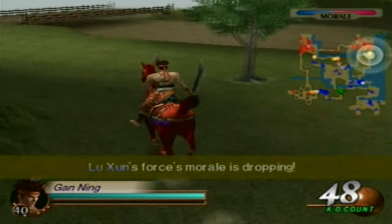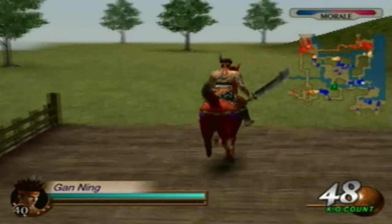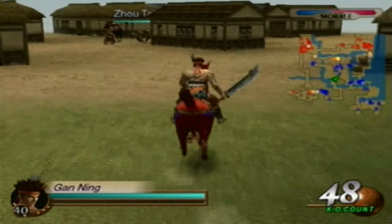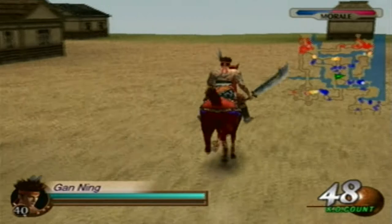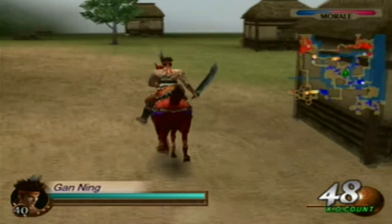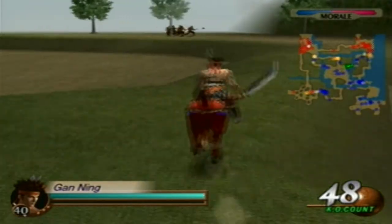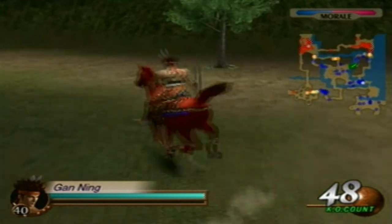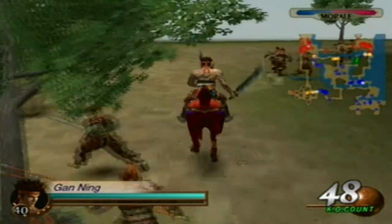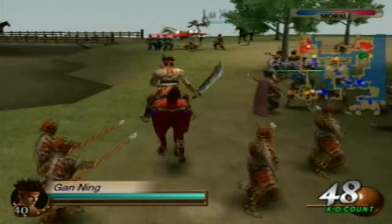I honestly thought it was gonna be a lot trickier to trigger that cutscene. Just make sure you don't defeat Zhang Liao by accident, and if you hold out long enough, after Taishisa gets assassinated Zhang Liao will retreat — and that's something you don't want to happen, because he will cause a little bit of an issue later on.